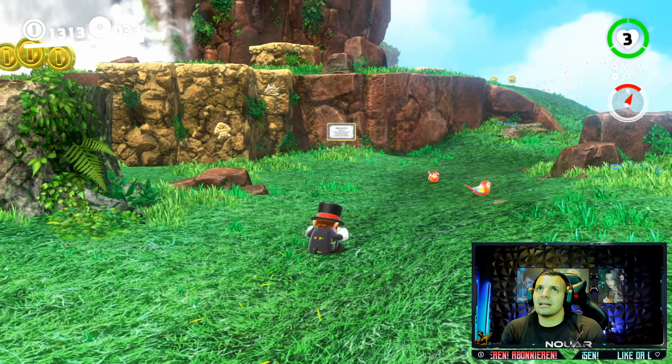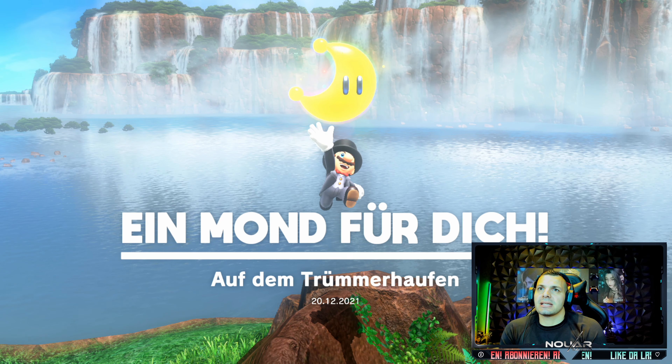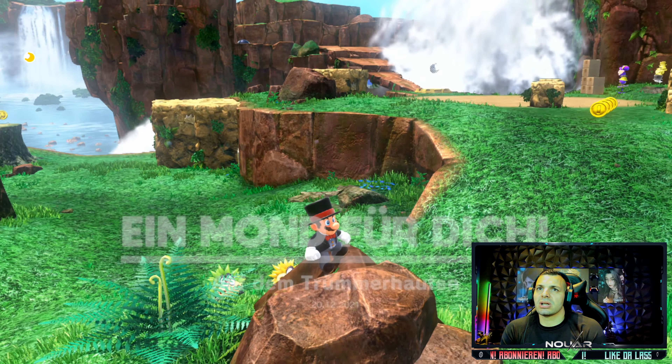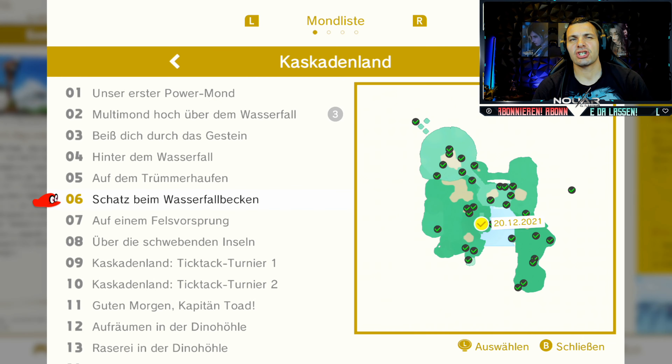Willkommen wieder im Kaskadenland. Wir machen weiter. Hier haben wir, auf dem Trümmerhaufen - nachdem wir die Brudel-Oma alle gemacht haben, also die Mutter der Brudels - kann man hier den Mond erst holen. Power-Mond Nummer 6, Das Schatz beim Wasserfallbecken, findet ihr an dieser Stelle.